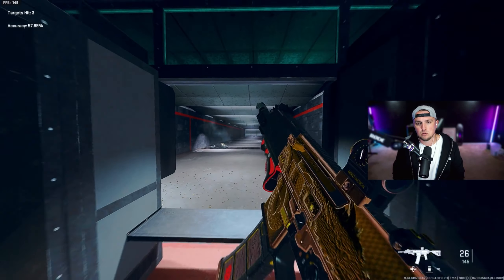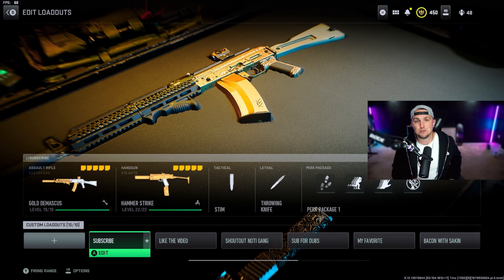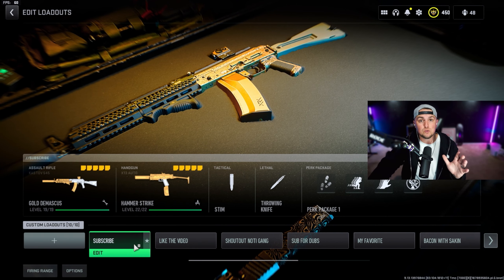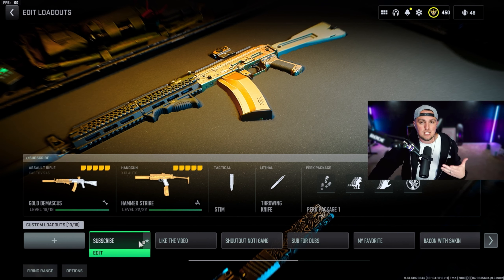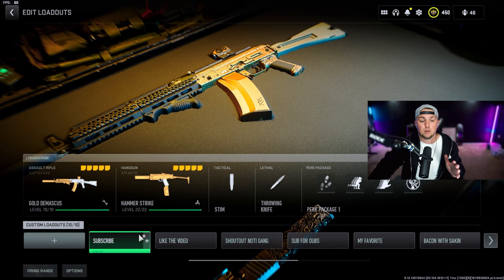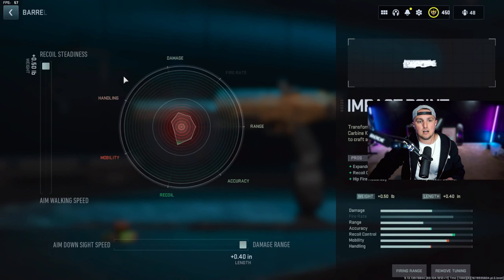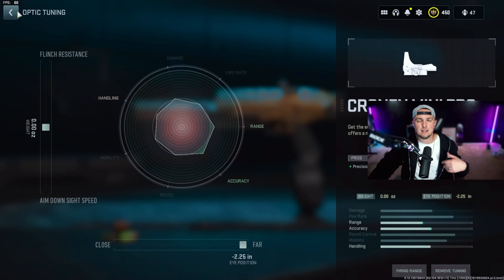Now for SMGs — this first one is actually a pistol built to be an SMG: the X13 Auto. I've had a lot of fun with this in solos and duos, though I wouldn't recommend it for trios or quads as it doesn't hit hard enough. Go with the FT Steel Fire muzzle tuned for recoil smoothness and bullet velocity, the Impact Print barrel — this is what converts it from an X12 to an X13 — tuned for recoil steadiness and damage range, and the Mini Pro optic tuned for far.